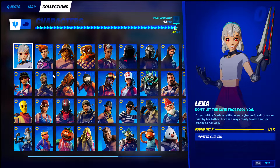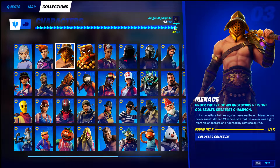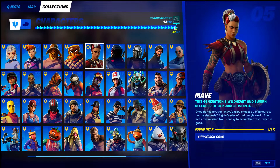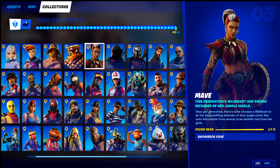First of all, Lexa — you're going to find her in Hunters Haven, Greece, or Dirty Docks. Then you have Menace, which is in the Colossal Coliseum. Then Man Cake at the Butter Barn. We have Shipwreck Cove for Mave — I can go to the map on some of these; this is Shipwreck Cove right here.